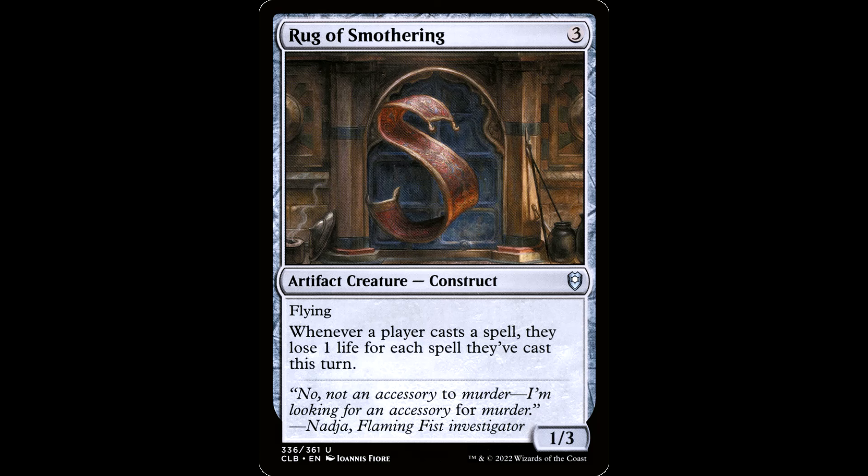And we have the Rug of Smothering out there — three generic mana, artifact creature construct, 1/3 with flying. Whenever a player casts a spell, they lose one life for each spell they cast this turn. It's a flying carpet, but this one killed Aladdin, brother. And it hits you too, so be careful of that.